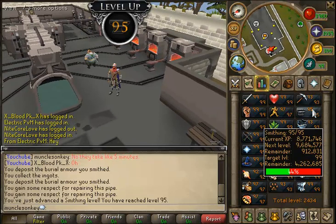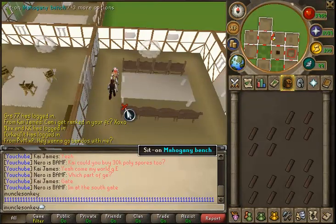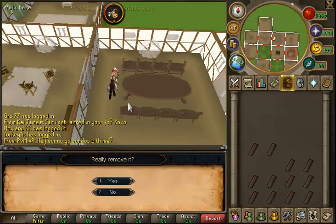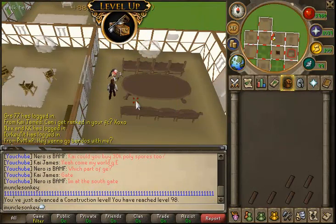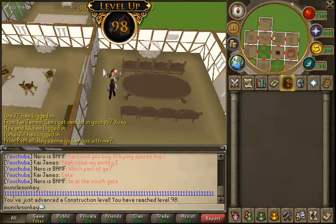I can now assist Fishing and Smithing Effigies, if effigies still existed in the game, which unfortunately they don't. Anyway, here we go into the construction clips, and this was pretty exciting because I actually did end up getting a 99 very soon. This was 98 Construction, just building some mahogany tables.